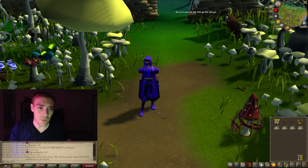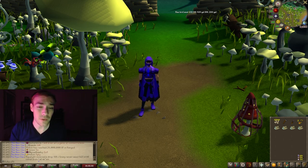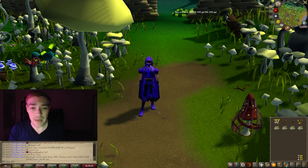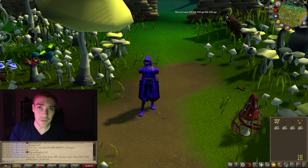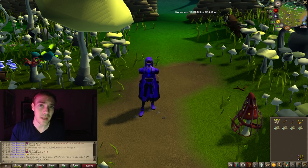You'll need 4 logs of your highest level. A hammer, a chisel, and 40 hop seeds - it does take 10 per birdhouse. A teleport out if needed, and a strung rabbit foot if you have one as well. That just increases your chance of getting an egg nest or a ring nest if it was supposed to be an empty nest.